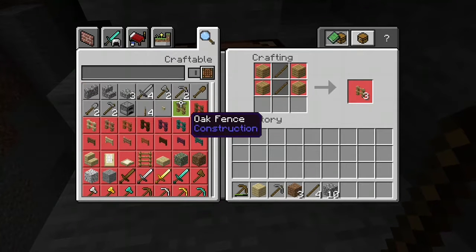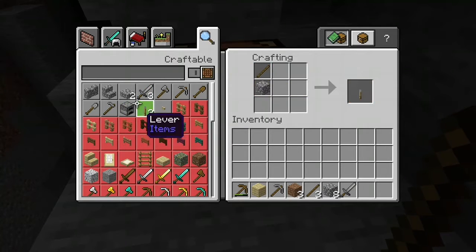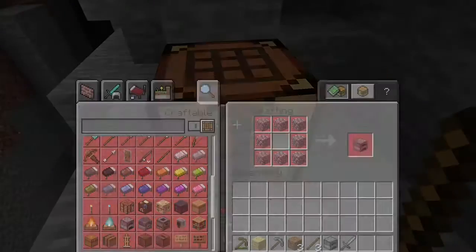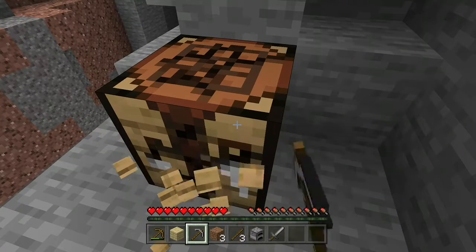Pickaxe — oh, we didn't make some more sticks. All right, now we can make a sword and then a furnace. Okay, that should be good for now.